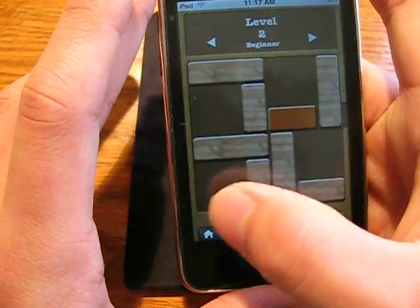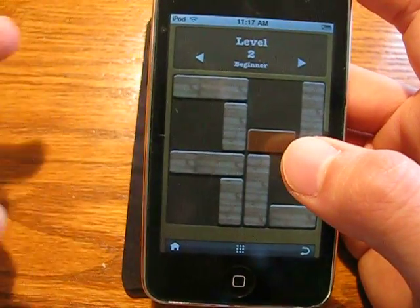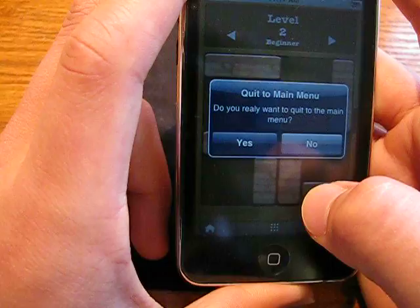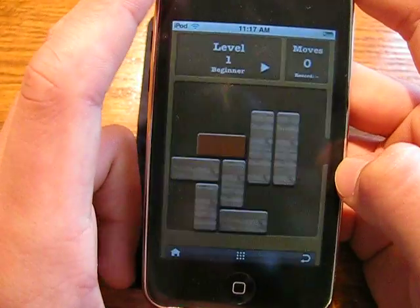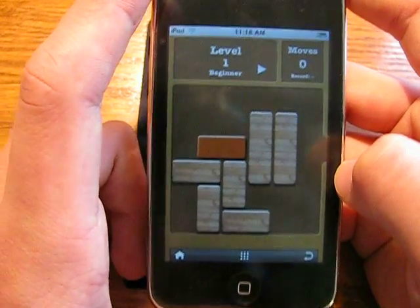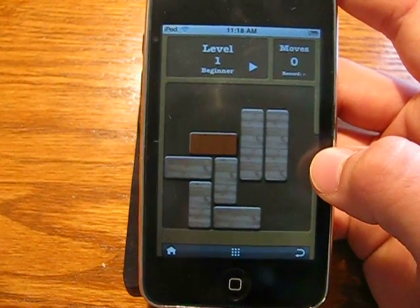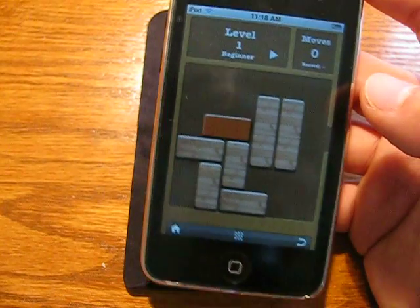If we go back to the home screen — and again, this is relaxed mode, so you're not recorded on how many moves you're taking. We'll go into challenge mode. You see here in the top right corner, you have the number of moves you did, and you want to keep that to a minimum. It's kind of like golf — the less points, the better. And you get a ranking and a score at the end, so it's really cool.